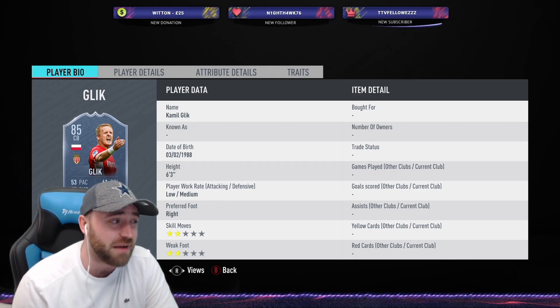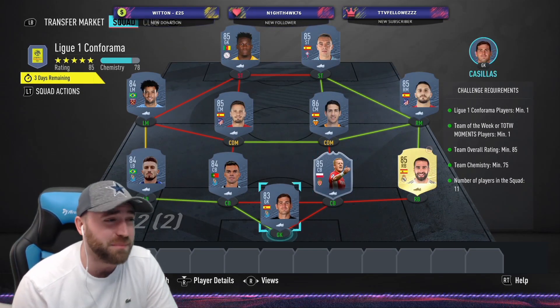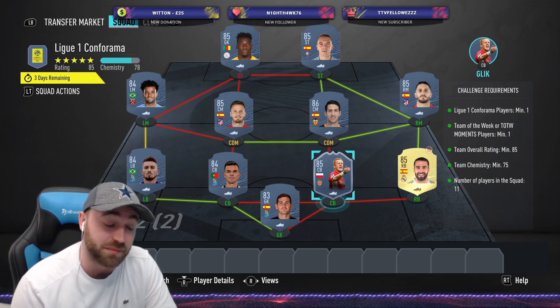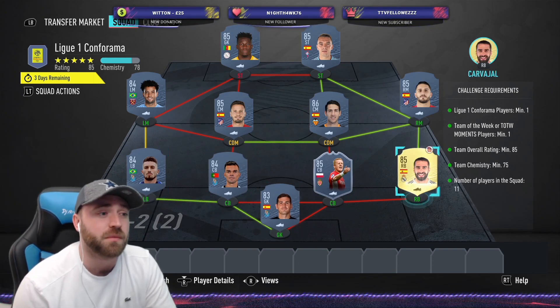We've gone with Pepe Reina in goal, Kasper Schmeichel at right back, Otamendi and Maguire at centre-backs, Luc Dinier at left back. We've got Henderson at CDM to boost the rating, Jorginho, Juan Mata, Mark Noble. Felipe Anderson is our 84 rated player, and we've got Haller up front. Full Premier League team.